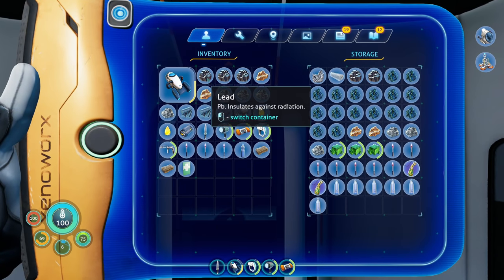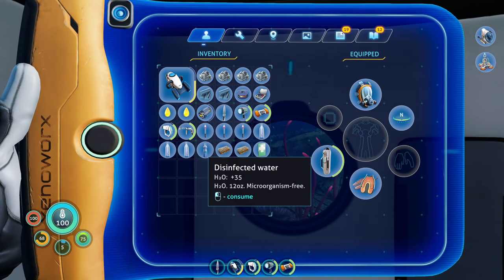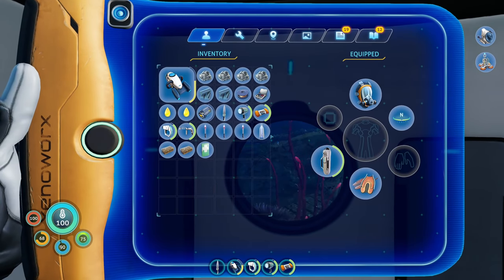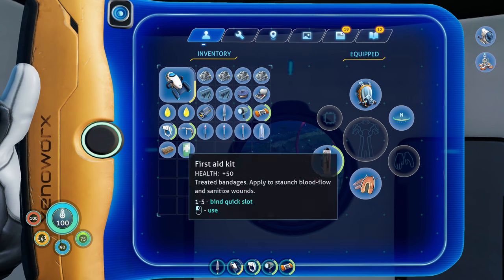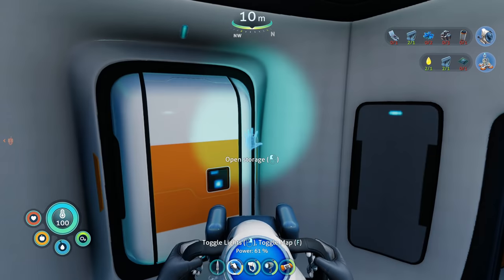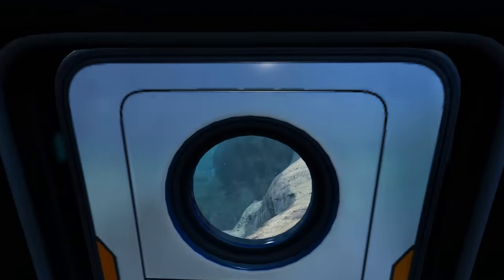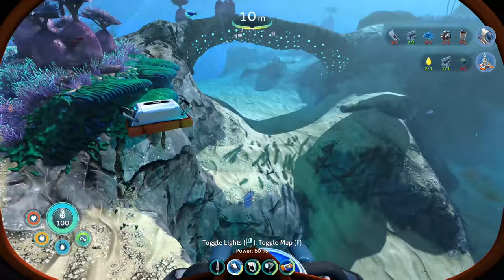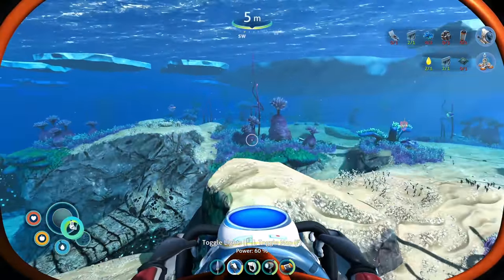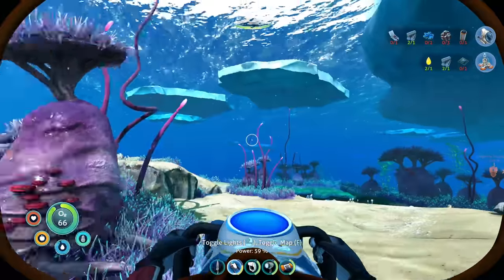Glass — okay, we need to go grab more quartz and copper. We need water too — we're gonna fix our food situation next episode because all this food and water management is annoying. We need a lot of copper. Let's see if we can find some copper and quartz. I'll head back towards the cold area — that ice shelf area.